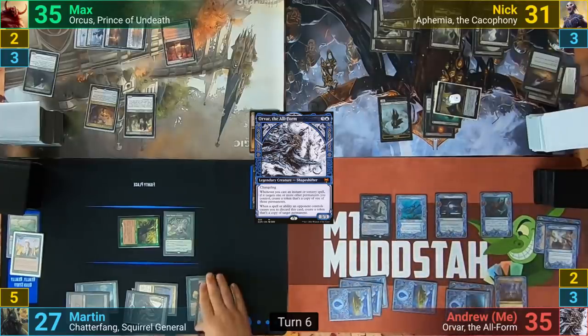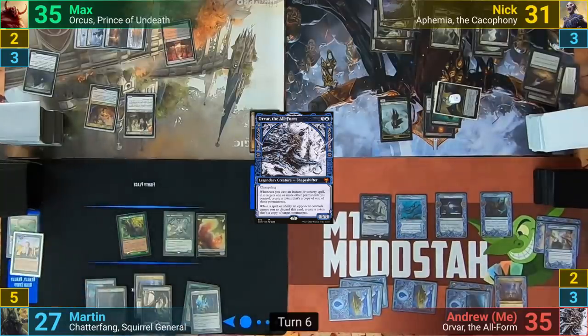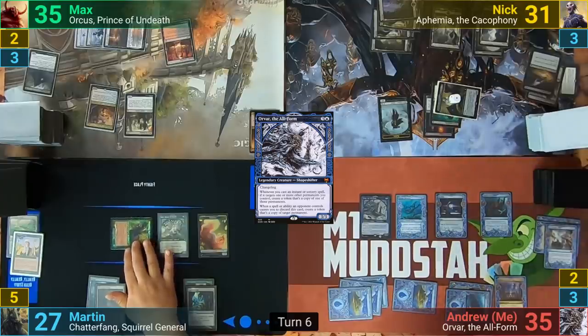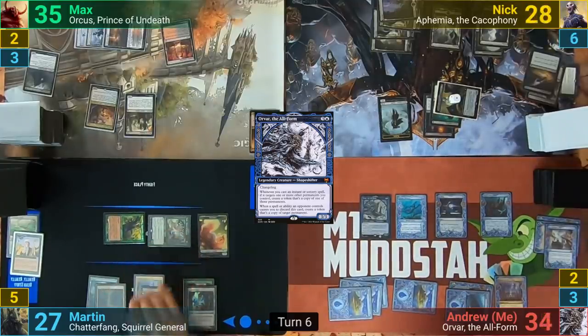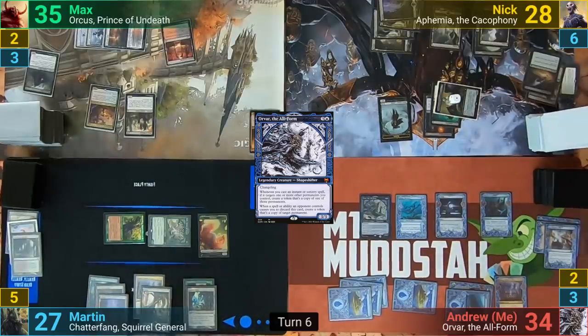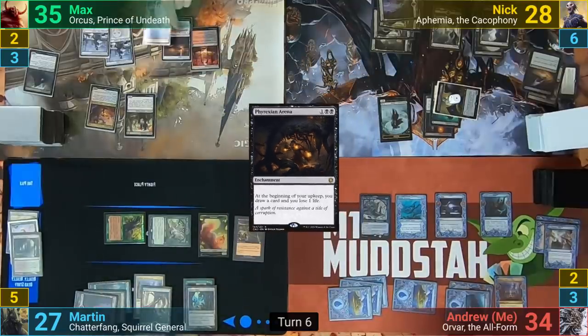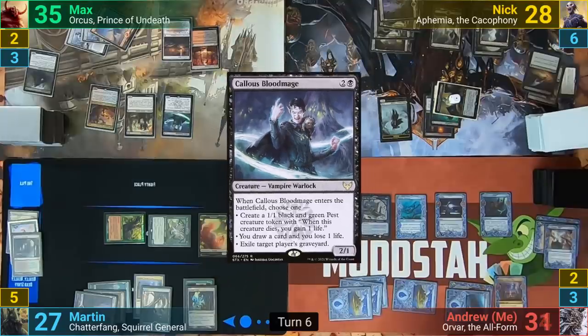I then pass to Martin, who taps his Squirrel Nest at the end of turn to make a token. Martin draws and moves to combat, swinging Chatterfang at Nyk and Toski at me. We both take the hit, with Martin drawing two. He plays a Swamp in his post-combat main phase and casts a Phyrexian Arena, passing to Nyk. Nyk plays a land and casts a Kyleless Blood Mage, who deals three to me with the Vile Smasher trigger.